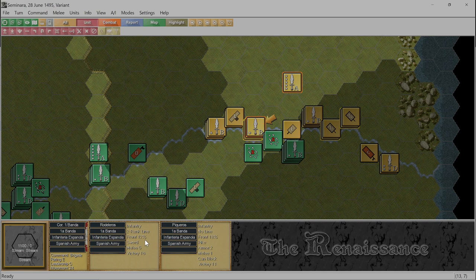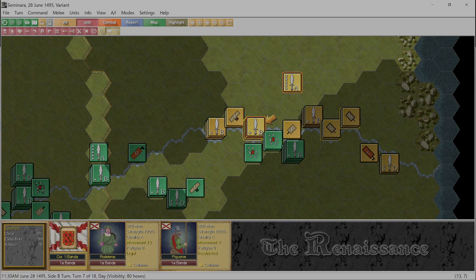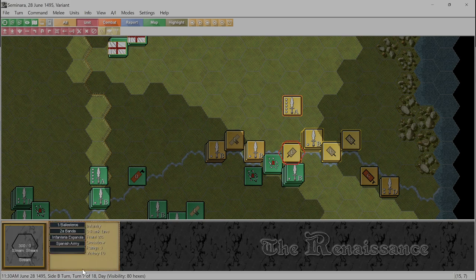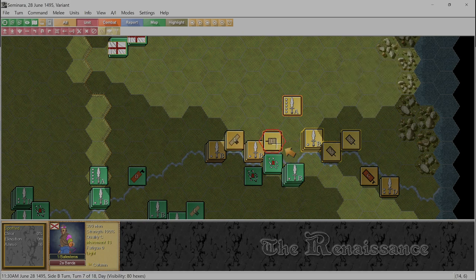They cannot form line — they form block and they form line. Is it okay to have both in the same hex? Let's find out. 'Unit cannot change to line formation already' — so you can't have them both together in line. Okay, you're going to move back — no, you've got zero movement. I could have looked it up in the manual, but my rule is I don't read the manual on video. I learn the hard way.